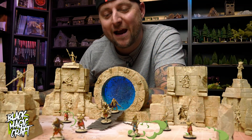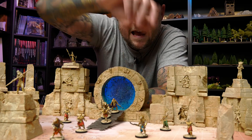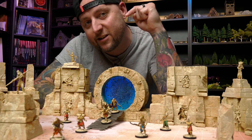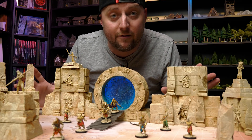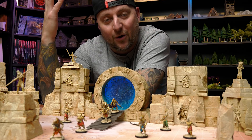Hey guys, welcome back to Blackmagic Craft. This week I printed out this sick squad of undead mummified minis from One Page Rules, and I built this Stargate to go with my modular Egyptian set that I made previously. All in all it turned out pretty cool, so let's take a look at how I built it.